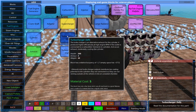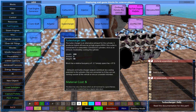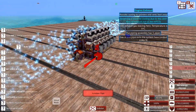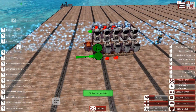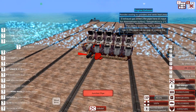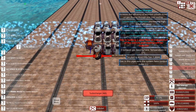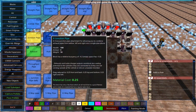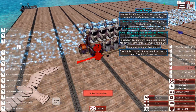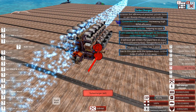Turbochargers connect to the exhaust port and act like a supercharger, but create higher efficiencies at higher RPMs. The main drawback is you have to put a gap between each one, since you can't have them connected to both the carburetor and the cylinder while also exhausting gas out. So you have to put a space between each one.